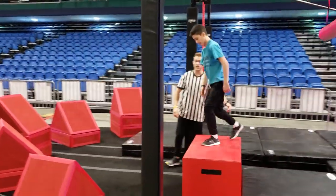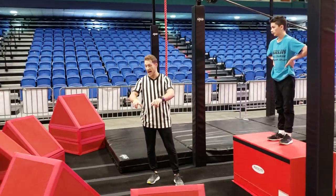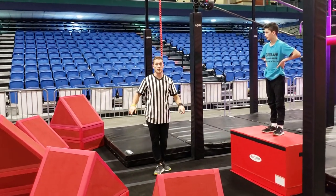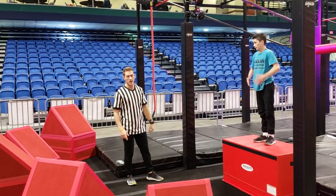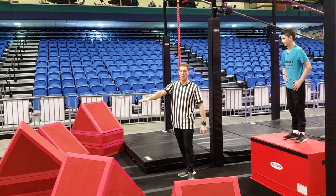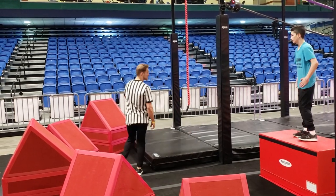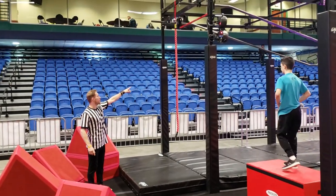Once you get on this block and pass the forward plane, you're good to go. After this obstacle, you will not touch the ground until you get to the buzzer. This next obstacle is the quad steps — or the ascending steps. Run around. For the pre-teens, hands and feet are allowed. The ending of this obstacle is when you contact that rope.